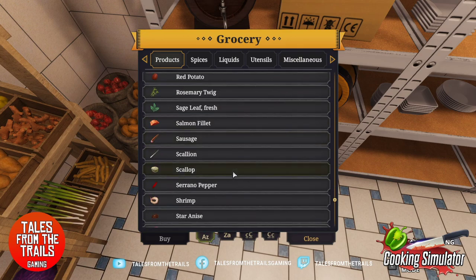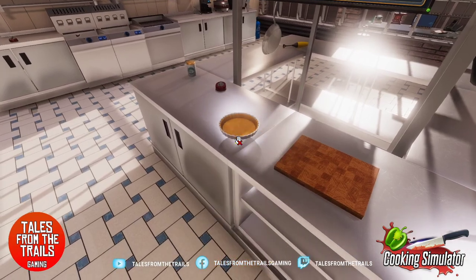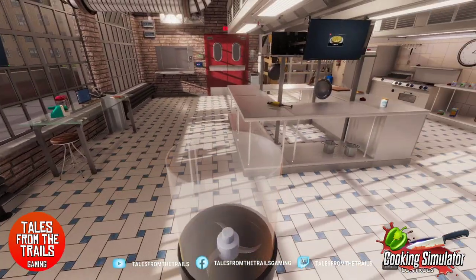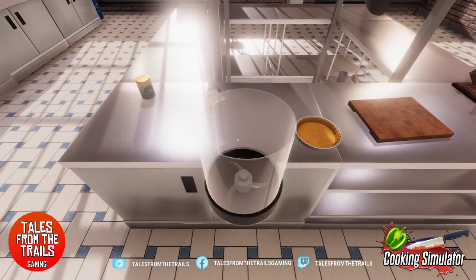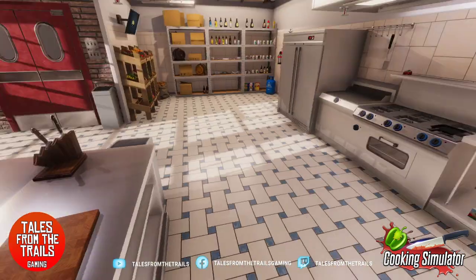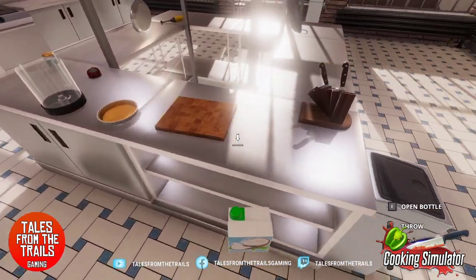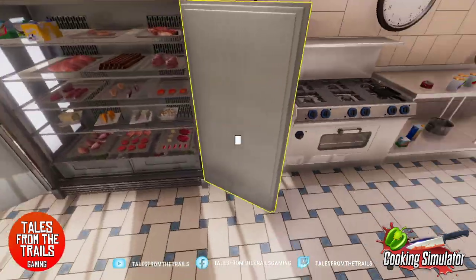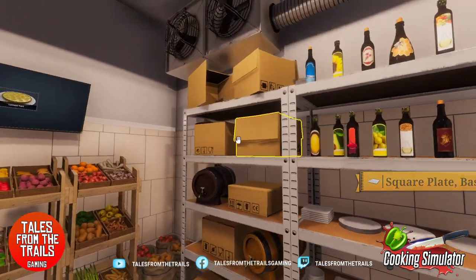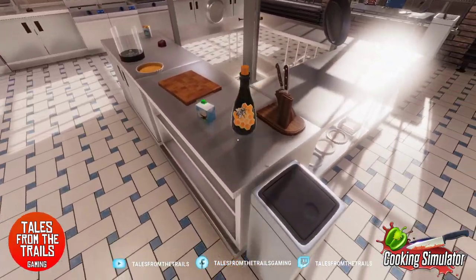Tart base — tarts, tarts — there we are! I have a tart base. We need to add to a food processor which is way over here some stuff. What is that stuff? We will need coconut milk, honey, and brown sugar. We have coconut milk — that's the start. Honey, honey, honey — down here maybe? Water, sunflower, red wine... honey, there we are.